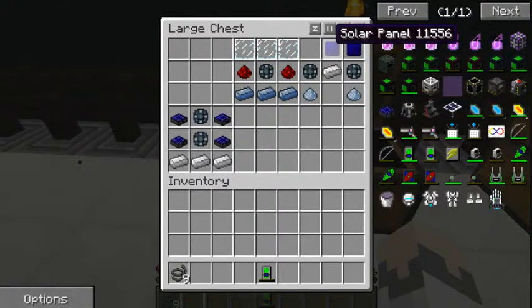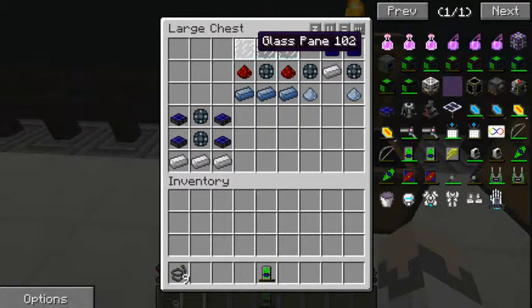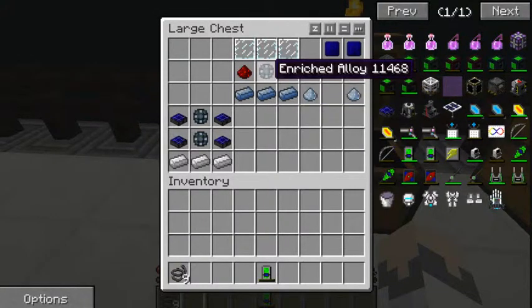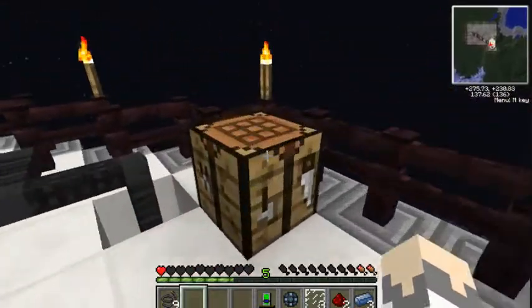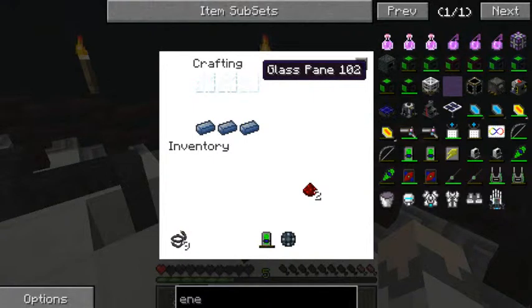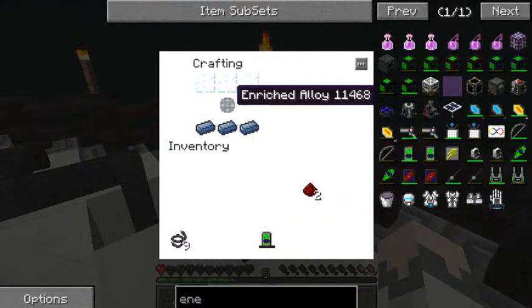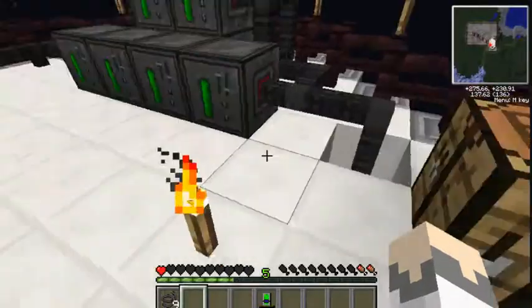The next part is the solar panel. You need three solar panels for the solar generator, which is a bit weird. To make a solar panel you need three glass panels, two redstone, three osminium, and enriched alloy. For those of you watching for the first time, osminium is like the new platinum, just in case you're confused. Three glass panels at the top, three osminium at the bottom, enriched alloy in the middle, and redstone.